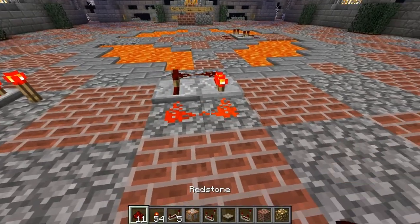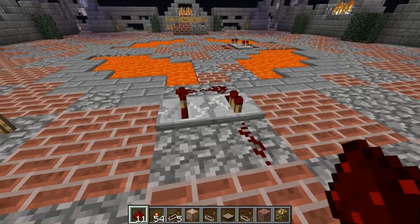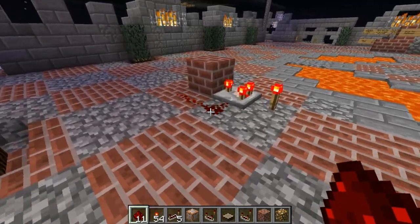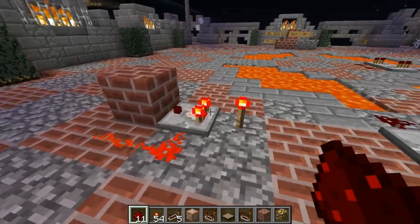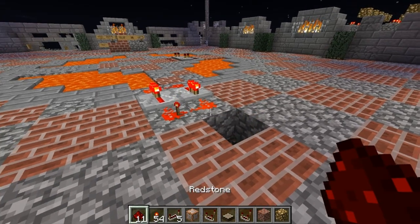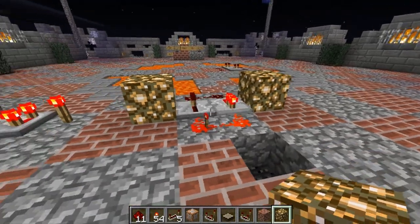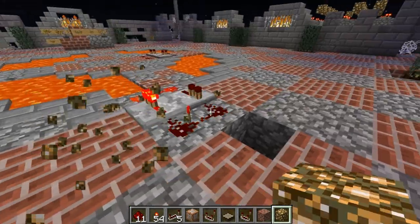Now, first thing — you might think it has something to do with the lighting those repeaters are giving off. Activating this comparator clock kind of indicates that this might be true. So we could try glowstoning the area around them, but that lava's already right there, and glowstone really shouldn't do anything to it.